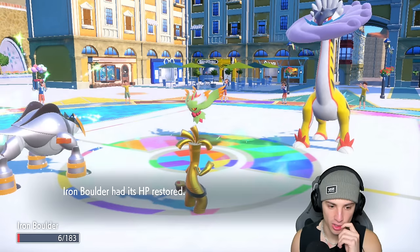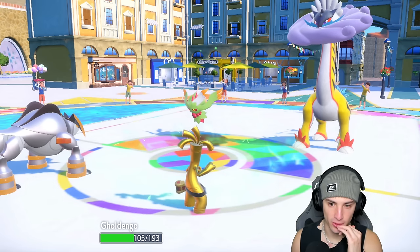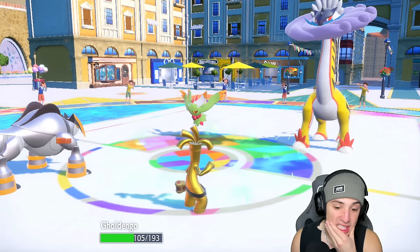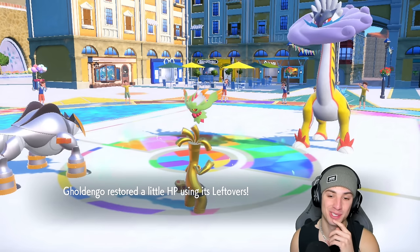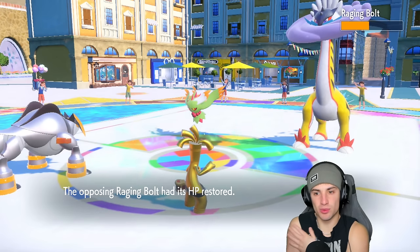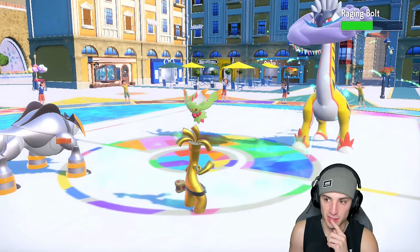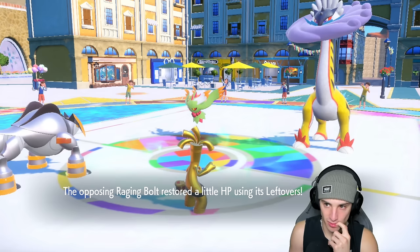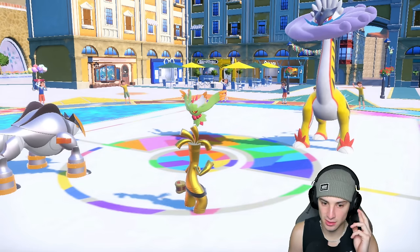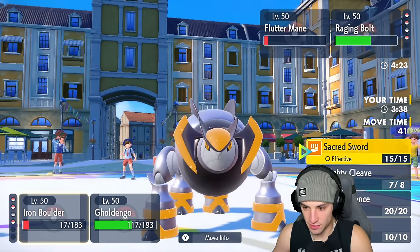Leaving you on one HP — Rain's gone. You could Protect Iron Boulder or we could just straight up attack. Leaving you on one HP really hurts the soul. I think we have one turn left on Tailwind. Raging Bolt is just hitting too hard — Tailwind's gone but we still have one more turn. We're going to start attacking.